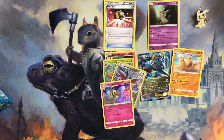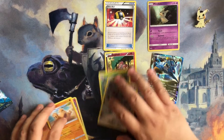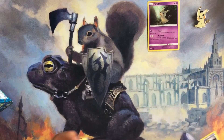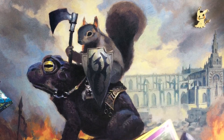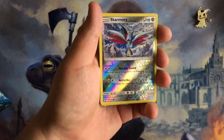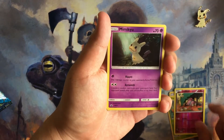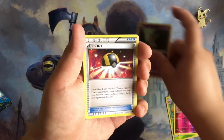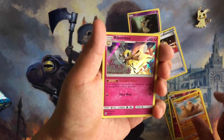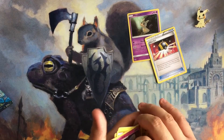I'll try to figure out how to do the reveal properly again — I'll rewatch my old videos or watch other Pokemon pull videos. To organize everything, I'll show you guys what we got today. Starting with the reverses: we have the Skarmory — I love the foiling, so nice — Parasect, the Snubbull, and we have the Mimikyu promo. We have an Ultra Ball — pretty awesome — Palossand, Ribombee, and we pulled an EX: a Kingdra EX.